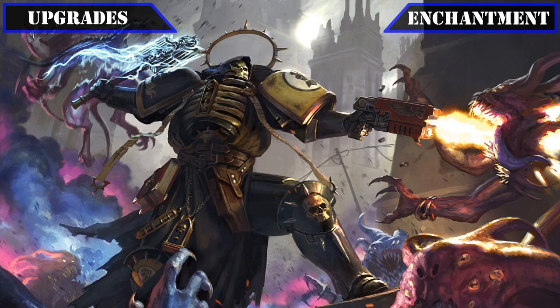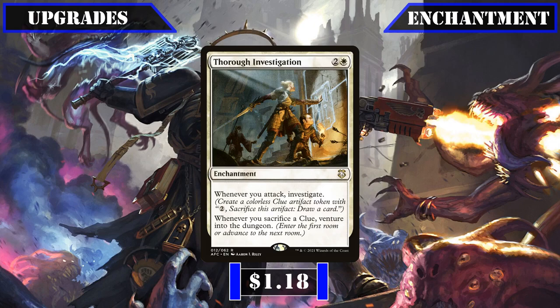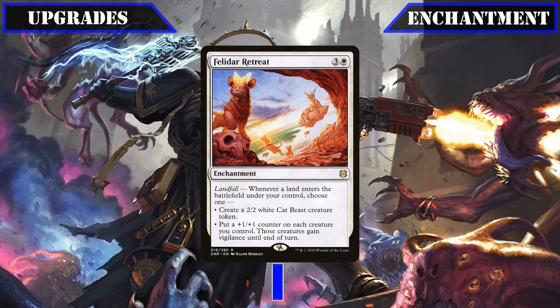It's our enchantment upgrades up next, with the first change being exchanging out And They Shall Know No Fear — whose creature-specific protection would be more useful in a tribal build — for Thorough Investigation, which not only gives us additional clue tokens as we swing in, but also lets us venture into the dungeon every time we sacrifice a clue for any reason, netting us additional value as we crack our clues for card advantage. Our second and last enchantment change sees us swap out Deploy to the Front, which costs a bit too much for its token creation effect, and replace it with Felidar Retreat, which gives us the option to either create extra bodies or, if we have bodies on board already, load them up with plus one plus one counters as we make our land drops.